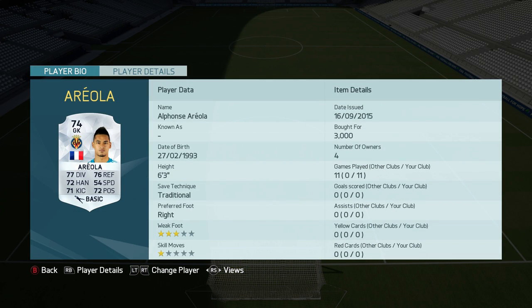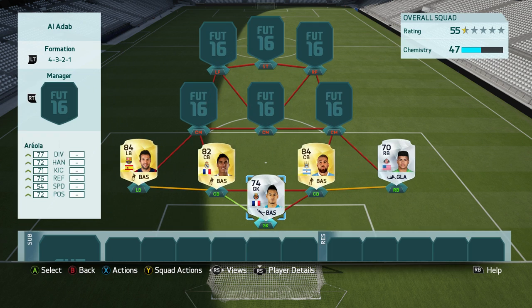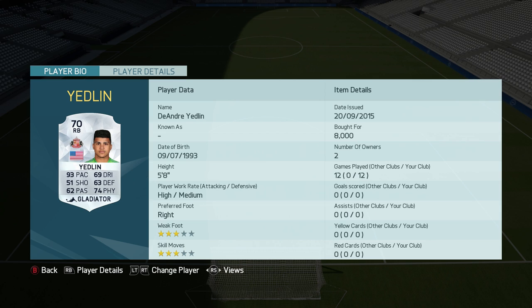The goalkeeper today is going to be a silver one — Alfonso Areola from Villarreal. A very nice 6'3" goalkeeper with very nice stats. Right back, we have got silver DeAndre Yedlin, very pacey with 93 pace. You can have any right back from the BPL in there — if you're a fan of gold, you could get an upgraded Hector Bellerin, Kyle Walker, anyone like that. This guy has got bags of pace with 93.